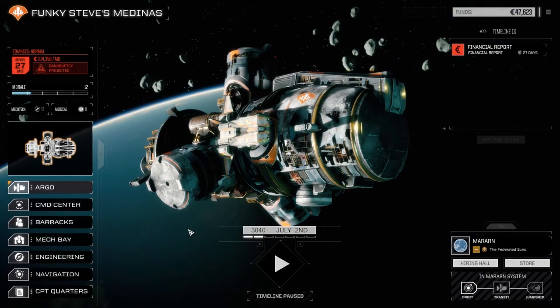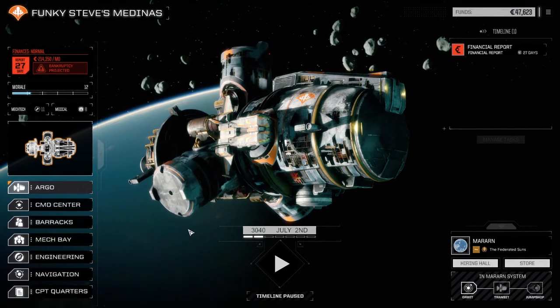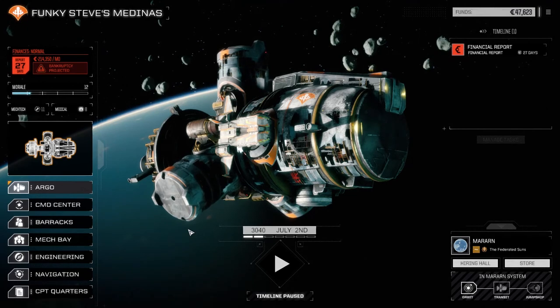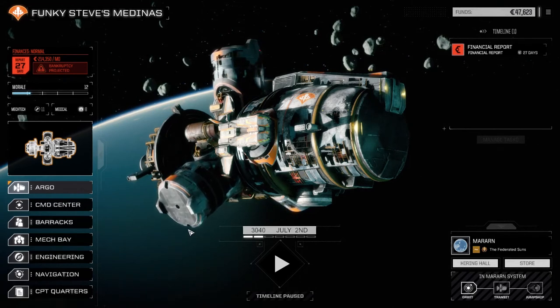Hey, what's up everybody, welcome back to another episode of Funky Steve's Medinas, one of my two Roguetech series that I'm currently running. My second one is called Cold Forged, and you can find that on my YouTube channel. I've also got a BattleTech Flashpoint series called The 900. But today we're going to go down and attack the planet's surface again.